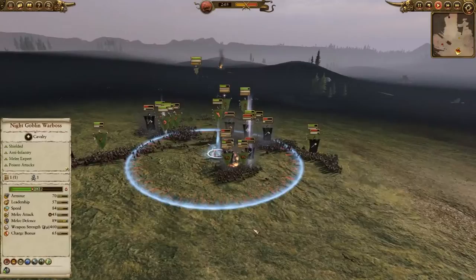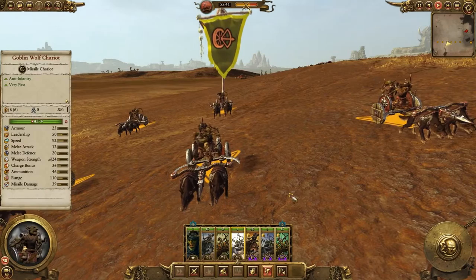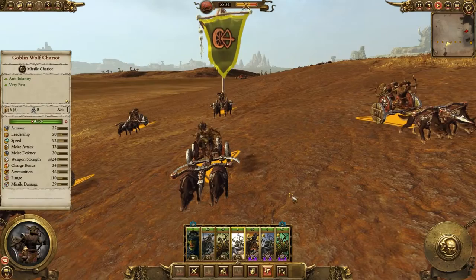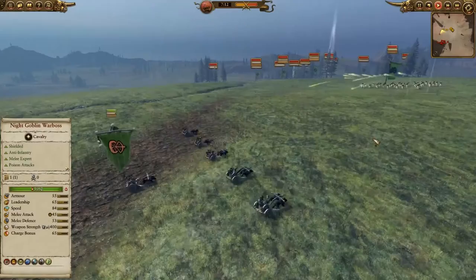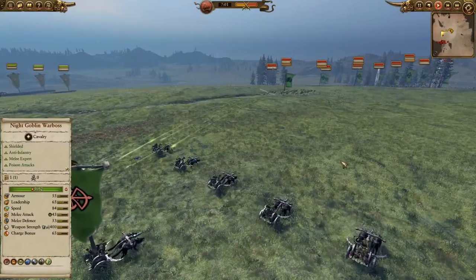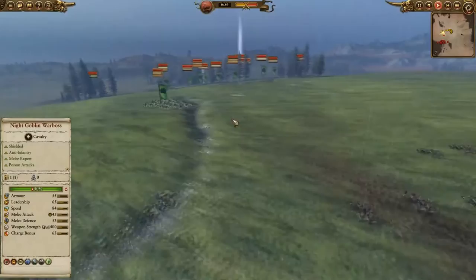Goblin Wolf Chariots are a bit of a jack of all trades unit. They can be used to harass the enemy using their high missile damage to take out enemy soldiers and using their superior speed to get away if something threatens them. However, as chariots they also have a great charge bonus and an anti-infantry bonus on their weapon damage, which lets them deal heavy damage by crashing into enemy infantry squads — all the while shooting arrows as they move in and out of combat. While their missile damage is very high and they have a lot of ammunition, there are only 12 effective archers in the squad — two for each chariot — so at range their killing power is very limited.